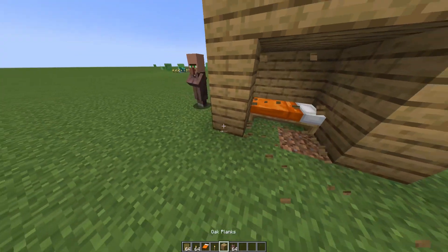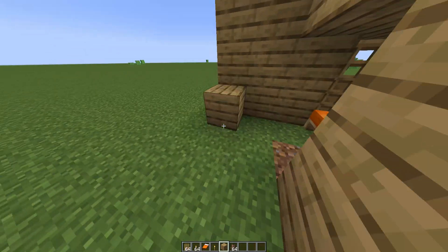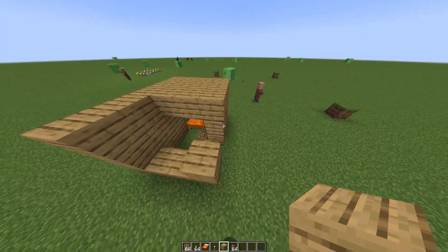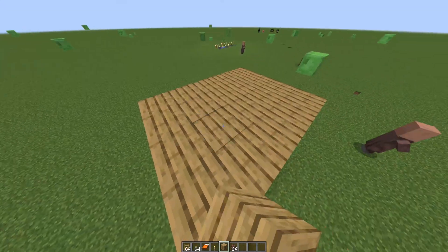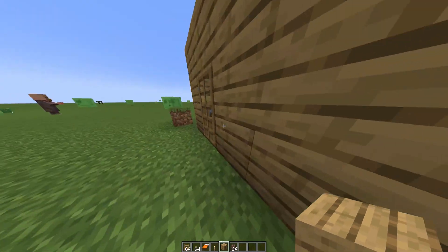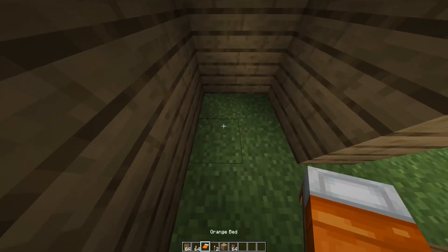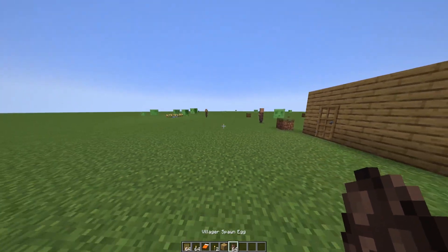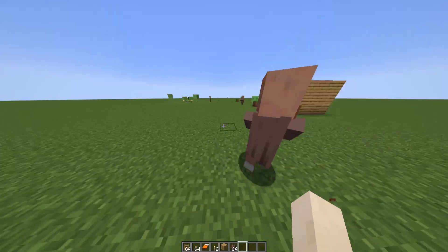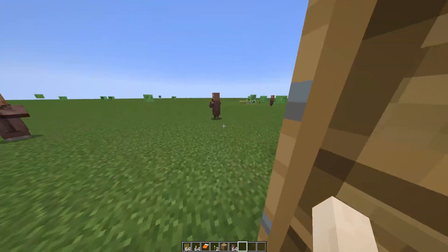Let's put a bed somewhere in here — something like that will work. As you can see, villagers will normally go into the house and sleep in the bed. That's what a normal villager would do.